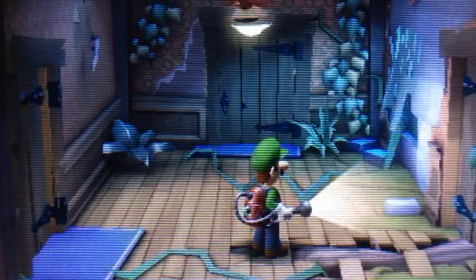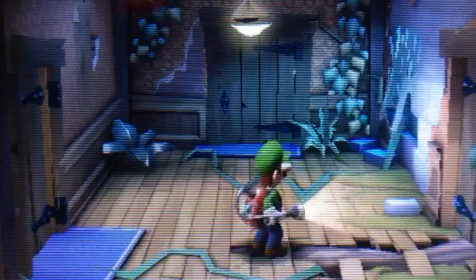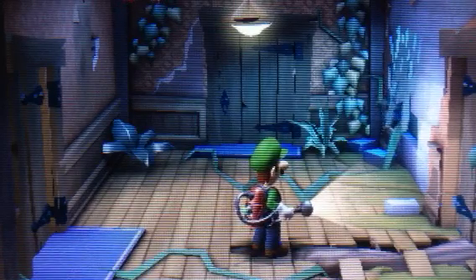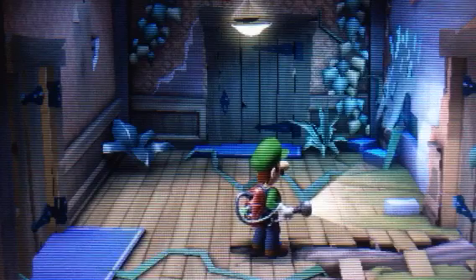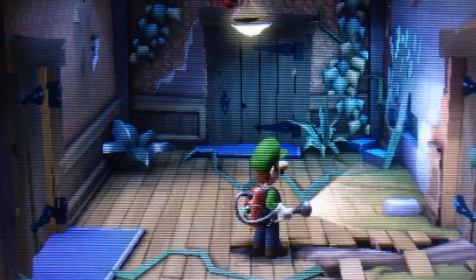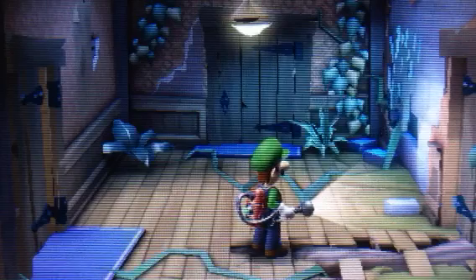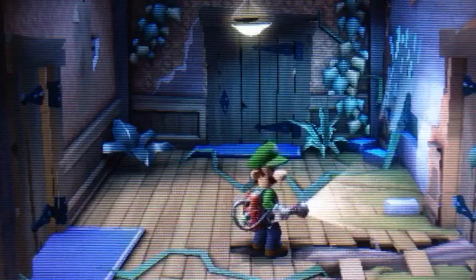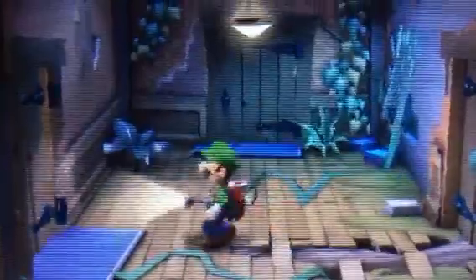What's up, everyone? Welcome to part 66 in my Luigi's Mansion Dark Moon walkthrough. Pretty much last time, we have arrived here in the West Hall and we are just one step away from being at 5F, where we find out about that picture that we had to analyze before this whole mission started.